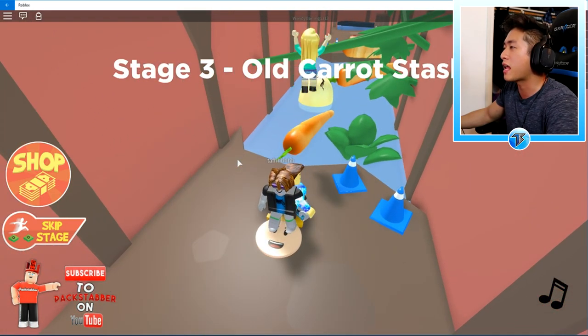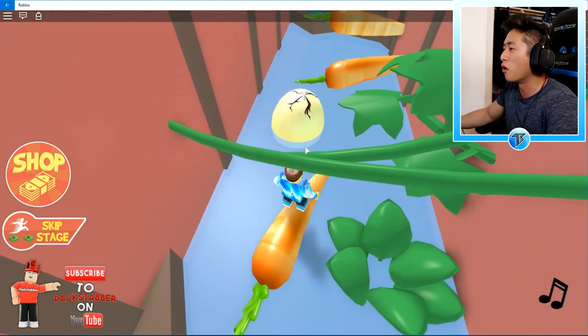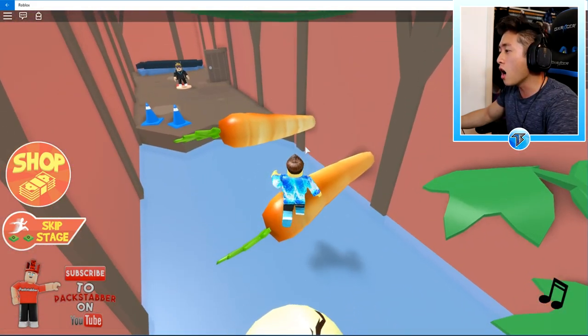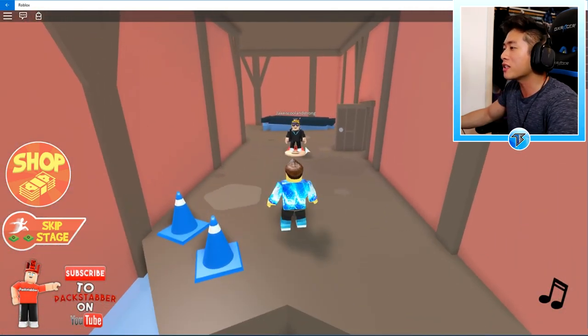Stage 3 — Old Carrot Stash. So we got more old carrots and more rotten eggs, as you guys can see over here. That's nasty. Let's go ahead and avoid that — let's not die like that girl just did right now. Your boy almost fell in! Come on, let's go. Good job — let's go baby!